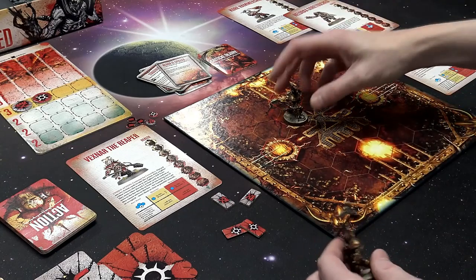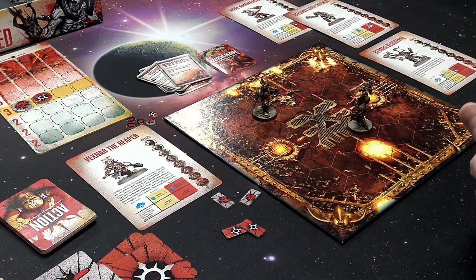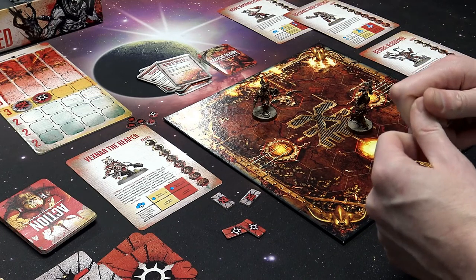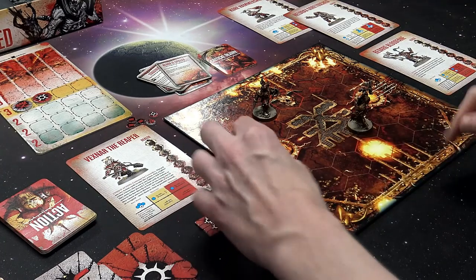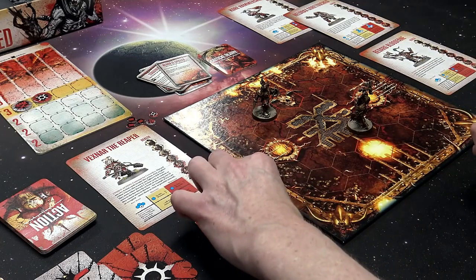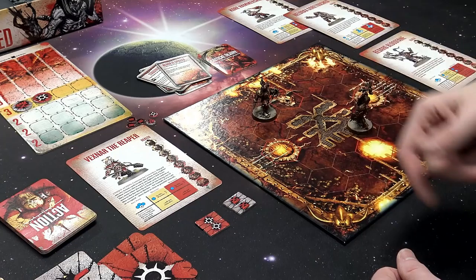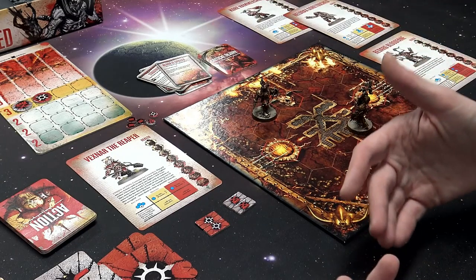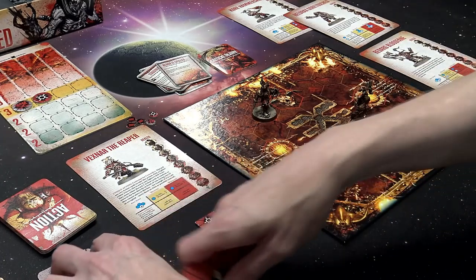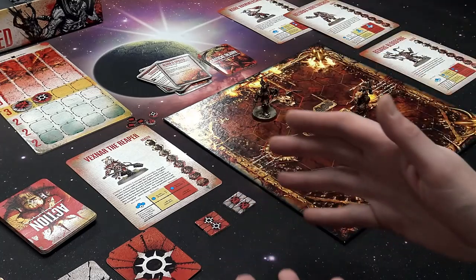Once you decide that, the player with first initiative puts a guy down anywhere they want, and then the other player puts theirs down at least two spaces away, and so on until all four are placed. These little spaces you see here are literally pits — if you get pushed into one and roll a one, two, or three, you die. You're not coming back. You can discard cards from your hand to add pluses to your roll, but sometimes you might not have cards. A smart player will wait until you don't have cards to make it a straight up 50-50 chance. This is an obstruction, and you can always push people into obstructions or pits using actions. You can't just walk into a pit. You can also push them into walls, and each one of those besides the pit does D3 damage.